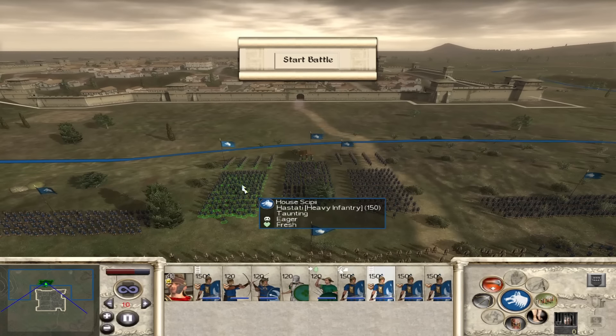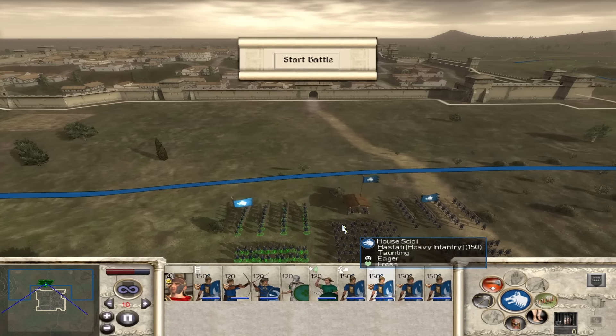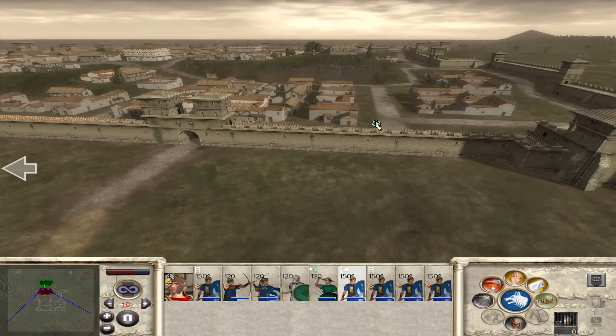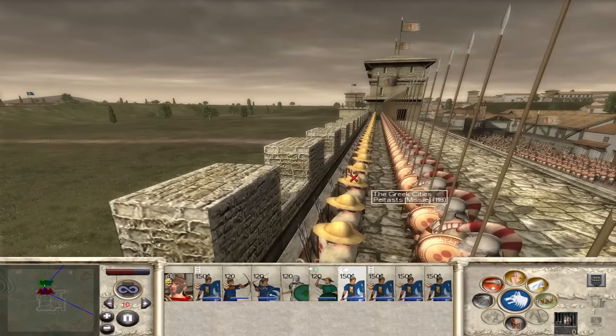How do we approach this battle? Maybe we just go at them from the front - try and force through with the infantry. To be honest, I don't think I've played a Medieval 2 siege in about three years.